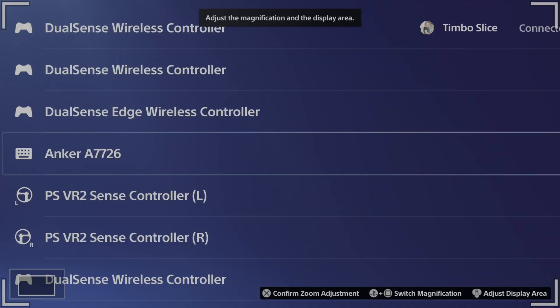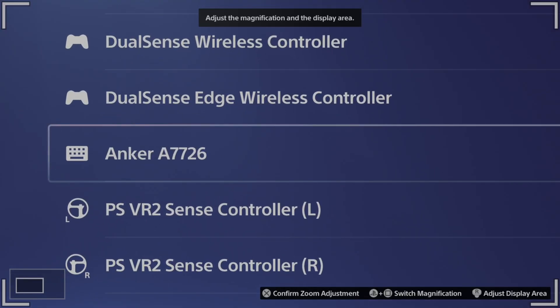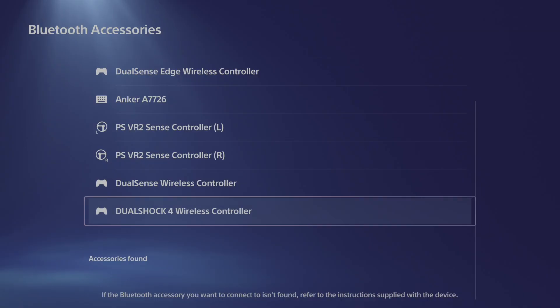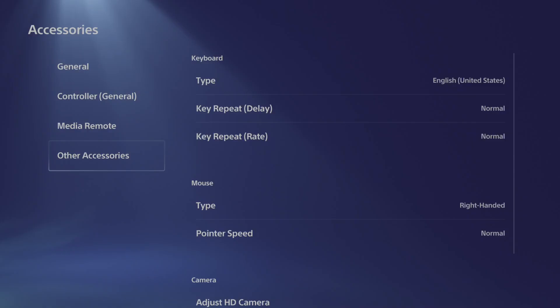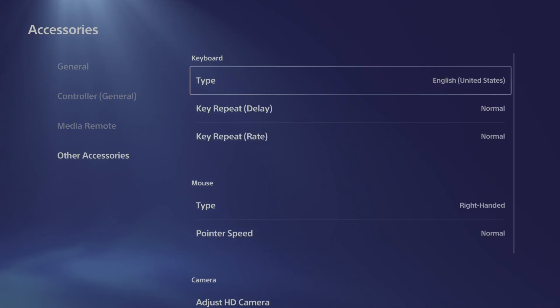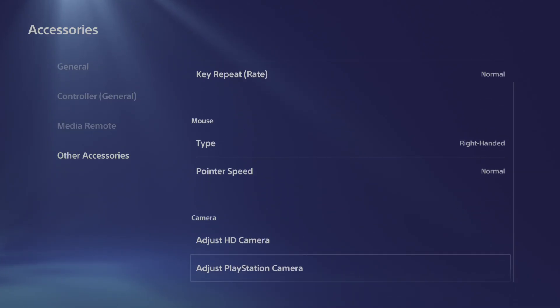Here is my Anker keyboard — this is one of my keyboards I use for Elder Scrolls Online. I know my keyboard and mouse are connected because I saw them pop up on the top right side of the screen. So just unplug them, plug them back in, make sure that pops up. And then we do have some options in here for typing delay, etc.